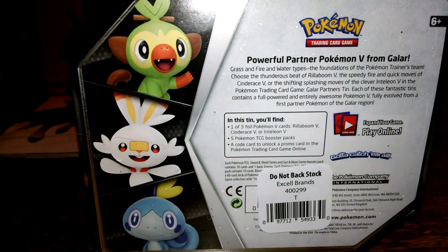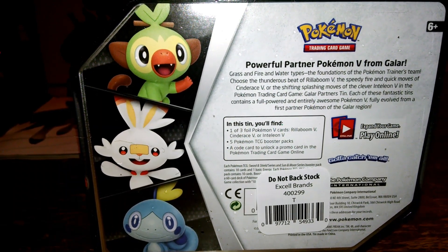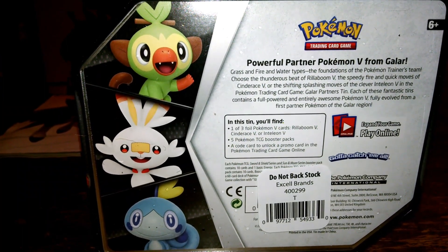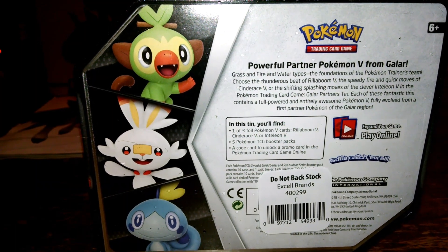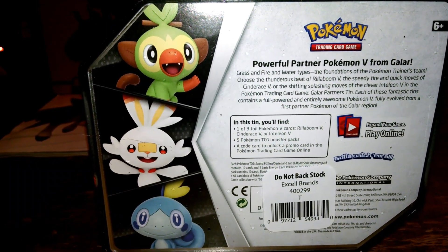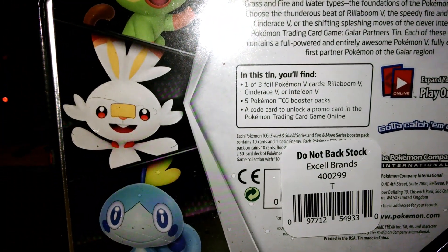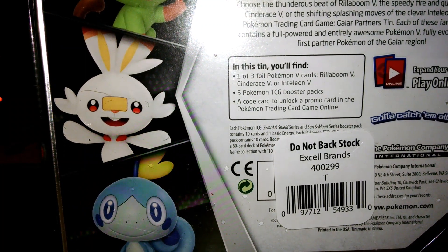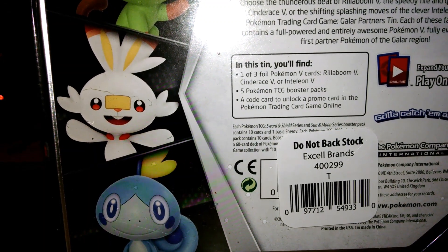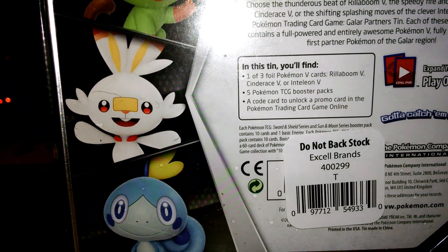Powerful partner Pokemon V from Galar - grass, fire, and water types, the foundations of a Pokemon trainer's team. Choose the thunderous beat of Rillaboom V, the speedy fire and quick moves of Cinderace V, and the shifting splashing moves of the clever Inteleon V. In this Pokemon training game, Galar Partners tin, each of these fantastic tins contains a full powered and entirely awesome Pokemon V, fully evolved from the first partner Pokemon of the Galar region. In this tin we have one of three foil Pokemon V cards - Rillaboom V, Cinderace V, or Inteleon V - five Pokemon TCG booster packs, and a code card.